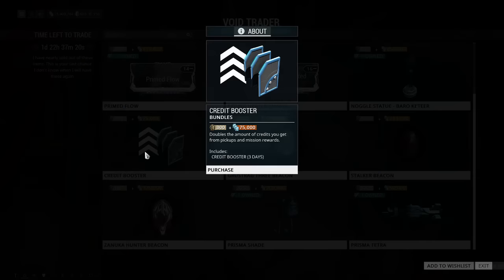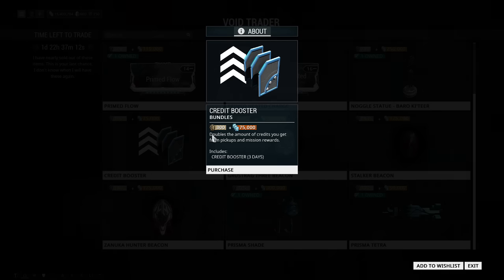Next up, Credit Booster — 300 ducats and 75,000 credits. It's three days. I really think the booster should be 14 days so you could buy them every rotation the trader comes, but 300 ducats for three days is way too expensive in my mind for the booster.